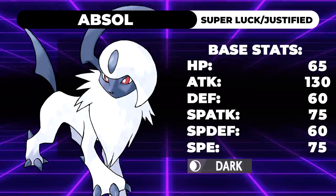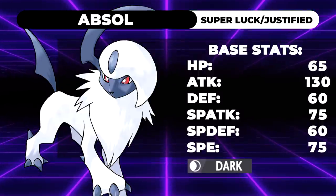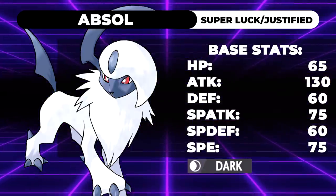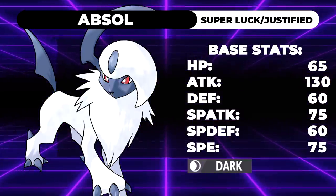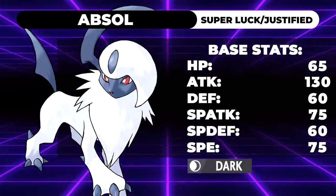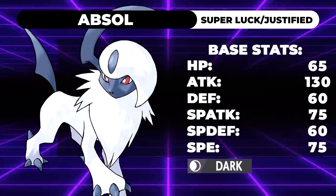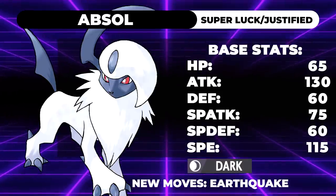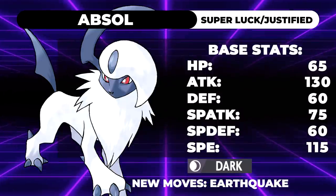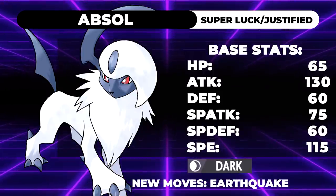Next up is a personal favorite of mine — Absol. It's such a great design, literally just a disaster goat. But its stats make it so unusable. I've tried to use this thing and failed to qualify for Players Cup 3 with it. What does it have going for it? Super Luck and Justified. It's got 65 HP, 130 Attack — the same as Urshifu — 60 Defense, 75 Special Attack, 60 Special Defense, and 75 Speed. The only stat I would change is its speed. Having 75 speed is a crime. It's a glass cannon that isn't fast enough to fire. I honestly think it deserves a speed buff to 115.